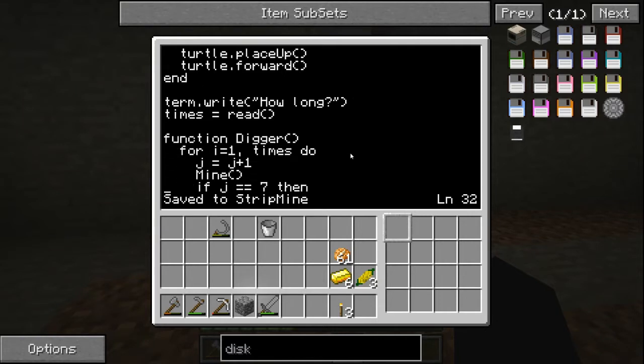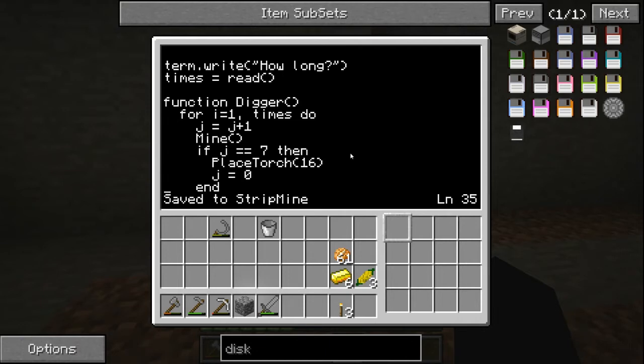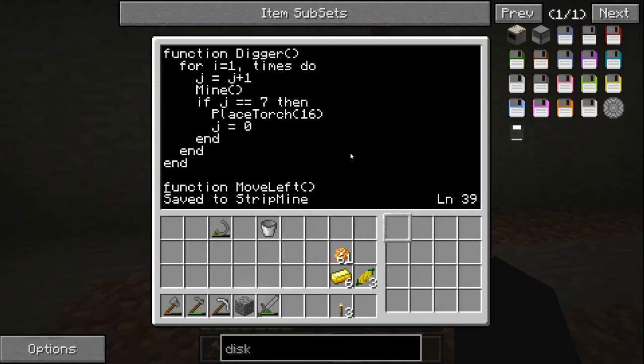So then we've got our placeTorch function done. Then we want the digger function itself — the whole mine. We've got to input how long, so basically how many blocks do you want the strip mine to be deep. We store that number into 'times' and use that in function digger. Function digger basically digs out one straight line — we've got a for loop, from 1 to the amount of blocks you want. If times equals 100, he will do 100 times the loop — 100 times executing the mine function, which mines a 2x3 area each time. So if you do that 100 times, you get one straight line.